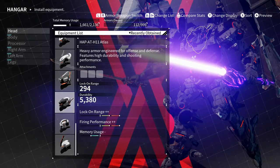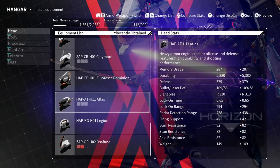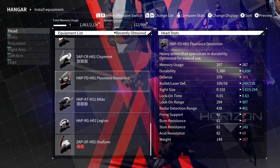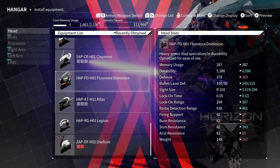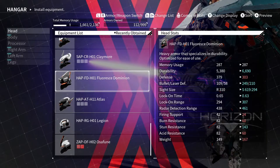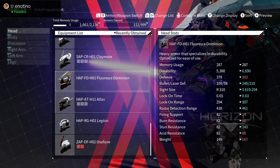For this long range build, I'll go with lock-on range plus check the sight size. R310 — not bad, lock-on range 294. Now this one has a longer lock-on range and a bigger sight, but it's heavier. Do you want a heavy mech? Do you want more defense? If your reaction time isn't that fast and you see everybody flying around, you might want a heavier build to take more hits, especially for a long range build.